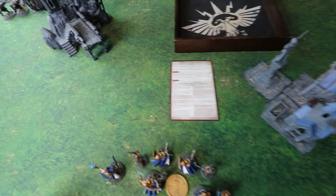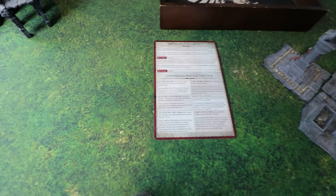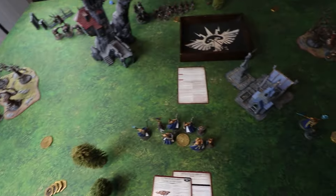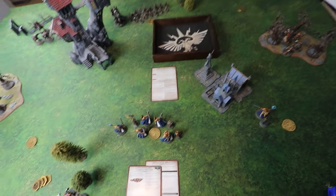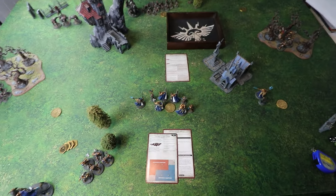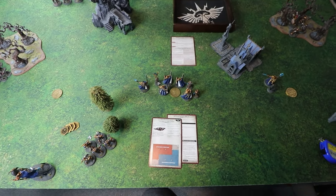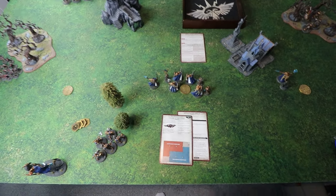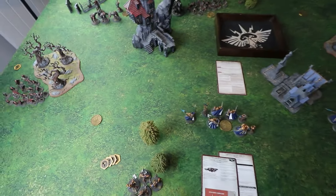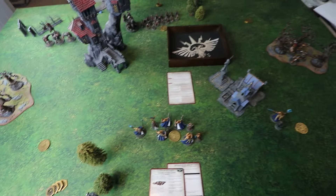Going into the hero phase, the first thing Matt does is pick a battle tactic: Take the Flanks. He needs to get two units within six inches of the short board edges to score points in turn one. As Dave is not the active player, he gets to pick one of his objectives to be the primary — he's picked the one he thinks is safest this turn, which Matt agrees will be hard to contest.